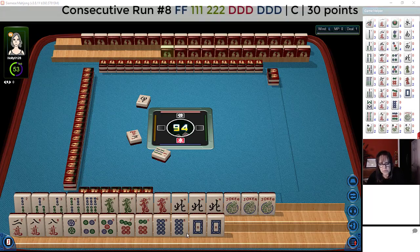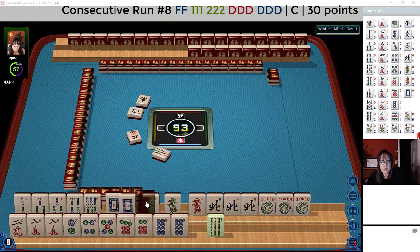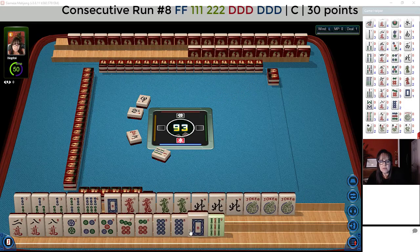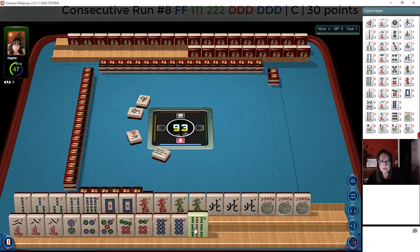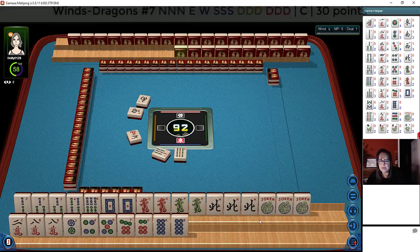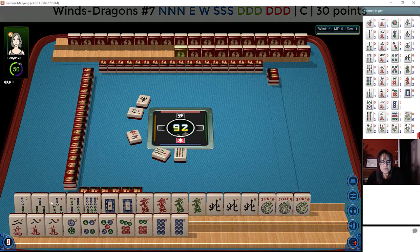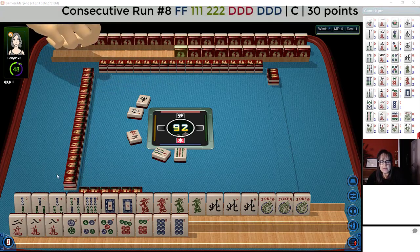If we get flowers, we could maybe do the double dragon hand with flowers in consecutive run. This game is a little stuck at the moment. Let's discard the nine bam. There's a west out. If we're going to play north and south, we're going to need east-west singles. So here we have two, three, four dragons — if we can get flowers.